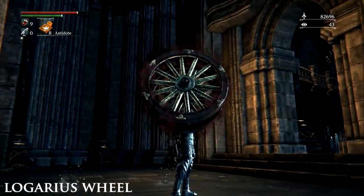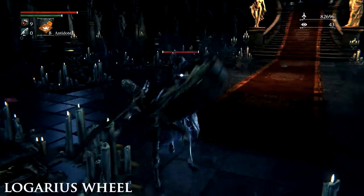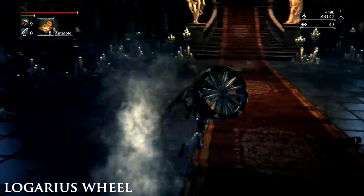Logarius' Wheel. Speak to Alfred by the doors that lead to the Forbidden Woods after you find the summons led by Annalise, Queen of the Vilebloods, in Cainhurst Castle. He will give you the badge to buy the weapon from the Messengers when you give him the letter.